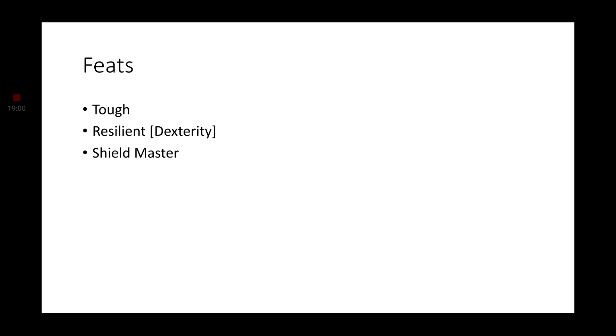Finally, not as important but still a good feat to have: Shield Master. We can use our shield to basically get evasion — sort of a half evasion. We either take no damage or full damage. A successful Dexterity saving throw while holding our shield gives us the ability to take no damage from that saving throw. Dragon Breath, Fireball — you will laugh in the face of danger.